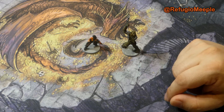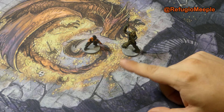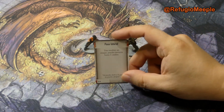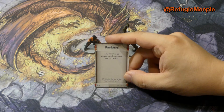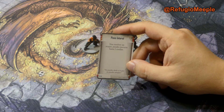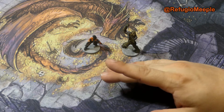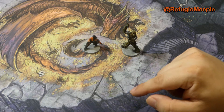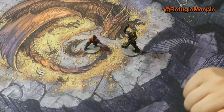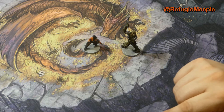Hemos hecho algunos cambios. Después de los puntos de experiencia que obtuvimos en el último escenario, a Jin hemos cogido esa carta de cuatro puntos de experiencia: el paso lateral, que le permite resolver un ataque y tras resolverlo moverse hasta dos casillas. Con respecto a su habilidad innata de oportunista, dice que tras resolver un ataque, si el objetivo sufrió uno o más impactos, puede moverse una casilla. O sea, se podría mover hasta dos casillas seguro, y si hay impactos, tres.